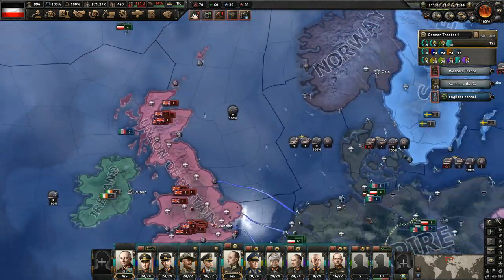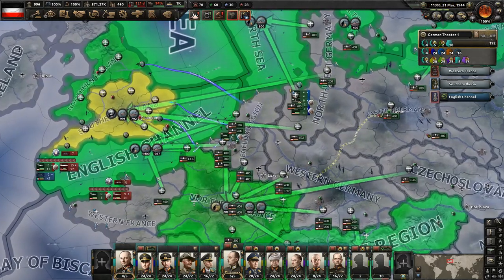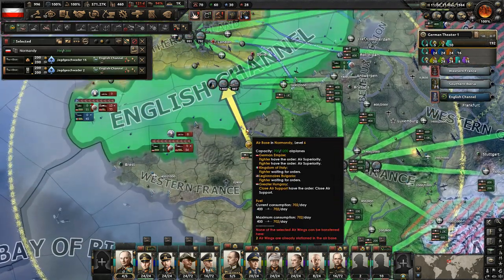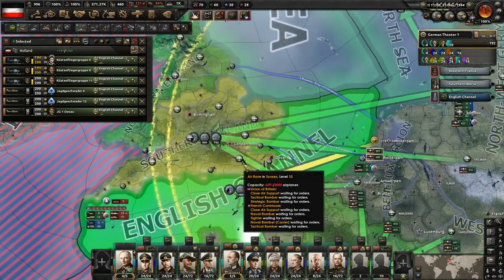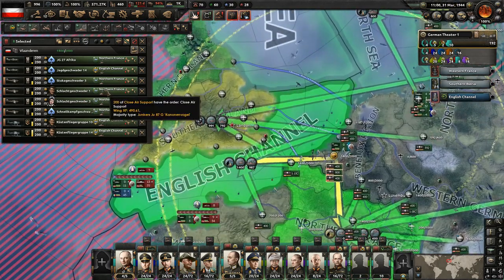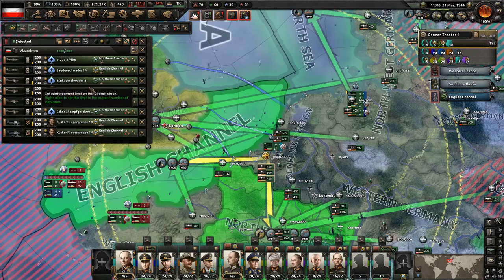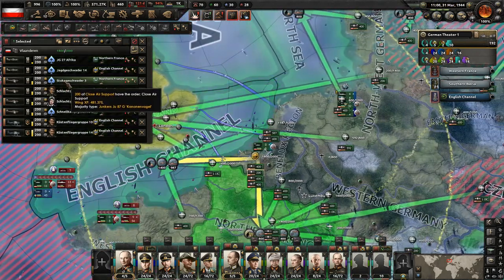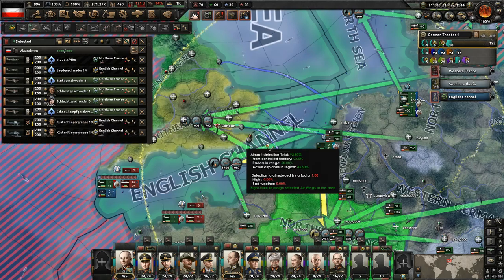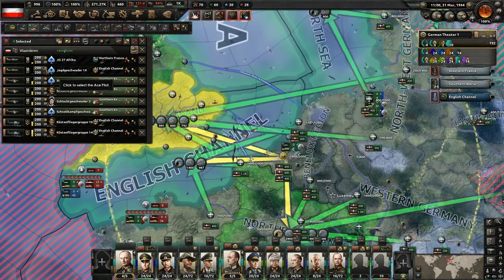We got a bunch in northern France at this point, so let's go ahead and move these guys. A lot of these are going to move over to here now - close air support. You could use them for naval bombing but I don't think we're going to do that. I think we're probably going to just have them set up to do the close air support, even though we're not actually doing the invasions right now. It's fine - otherwise I will forget, and you guys already know that I'm going to forget.